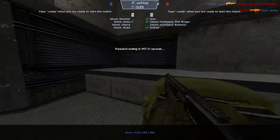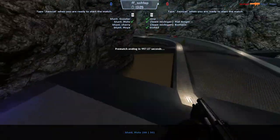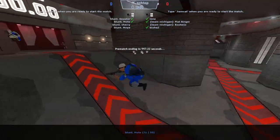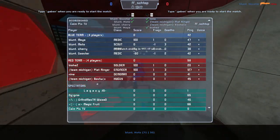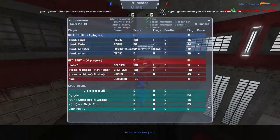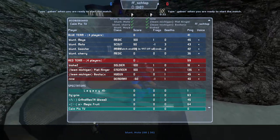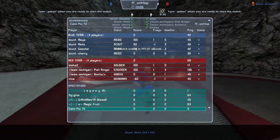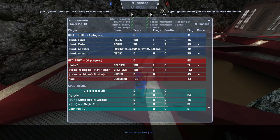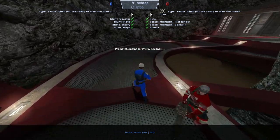For the second round between Claremont and Blunt Force Trauma, Blunt Force has a lot to do. They need to get 10 captures to tie, and that's actually going to be quite difficult against this defense. We have Bio Soldier, arguably his best class. We have Alex Engineer, his definite best class on defense. Bostwick's Heavy, that's what he plays for his team. And 9 Demo — 9's a very all-around player, but he definitely does shine as Demo.